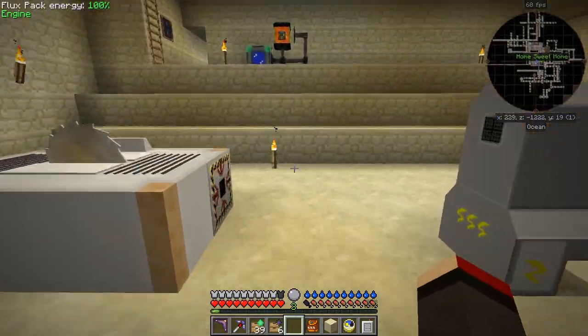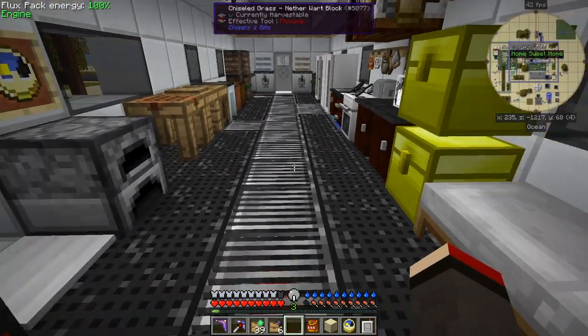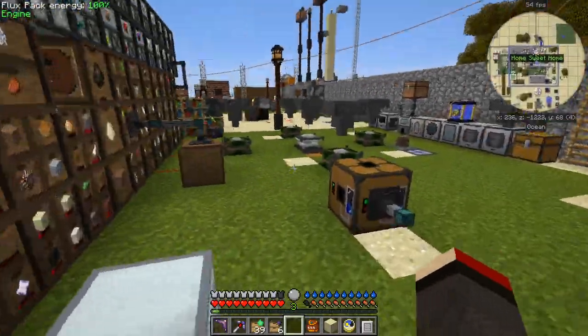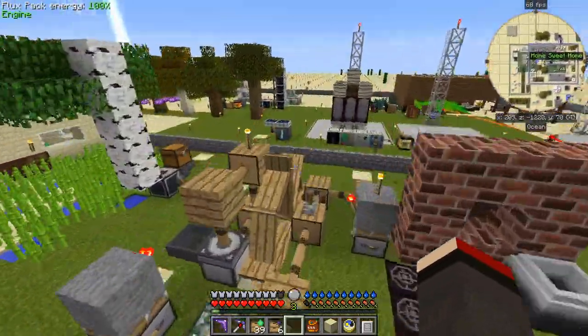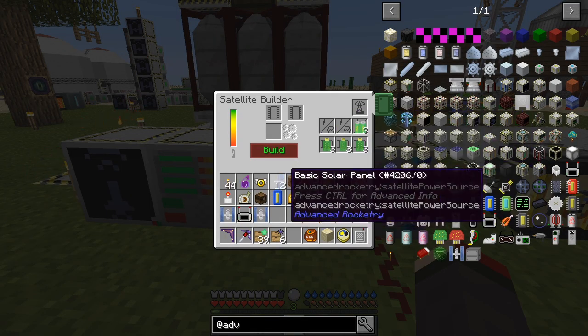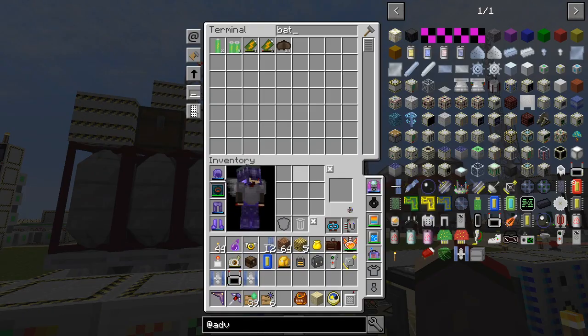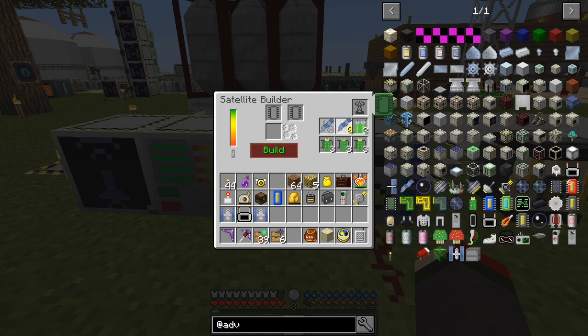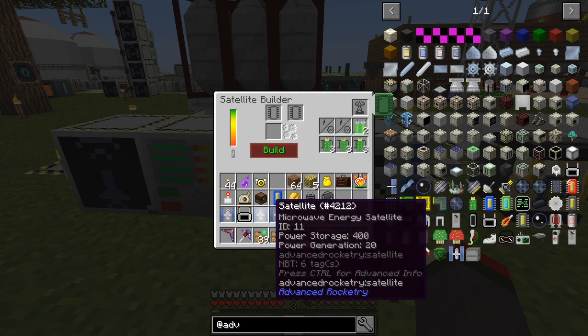I'm going to build another satellite now — the biome changer — which could do with having a reasonable amount of power. We can make these panels into advanced ones quickly. I need the other interface for that, six of these which will make two large panels. Put the unprogrammed remote in here, put the biome changer in here, and then we build it. Now we have a biome changer satellite and a remote.